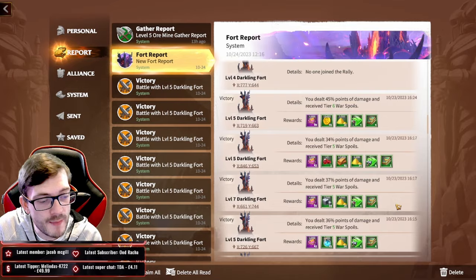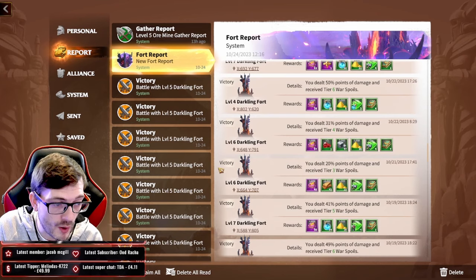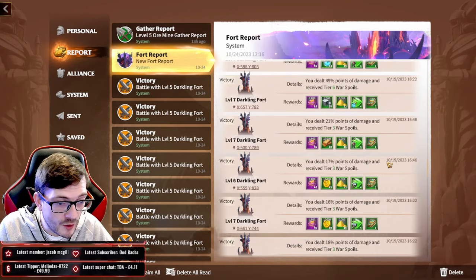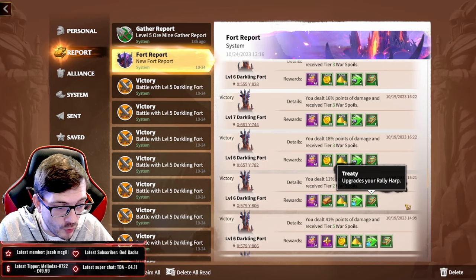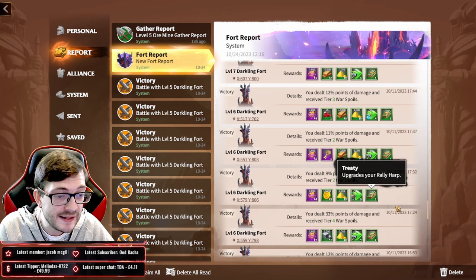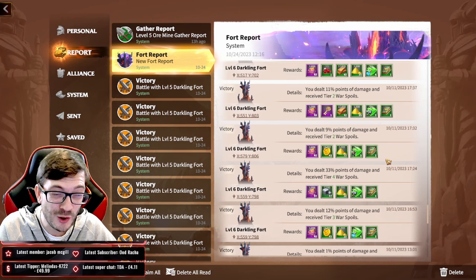When we move up to level 6 forts, you see a big increase. Counting 10 level 6 rallies: 4, 5, 8, 9, 12, 17, 18, 19, 20, 22 — and that was being unlucky. We got 22 total, which is two extra compared to level fives, showing there is a better chance on average as you go up in fort level.